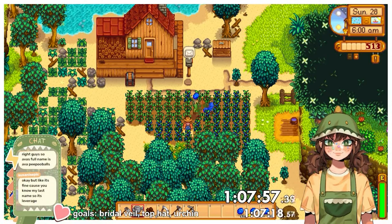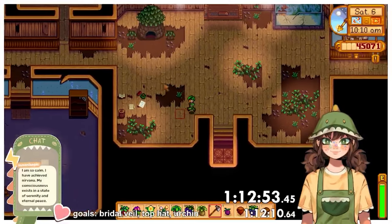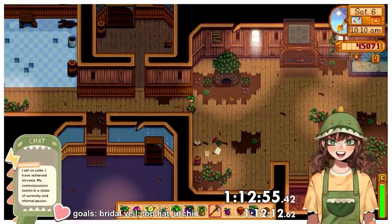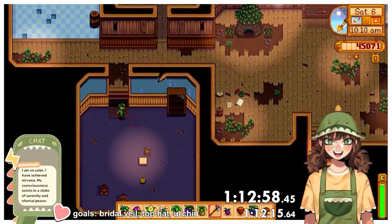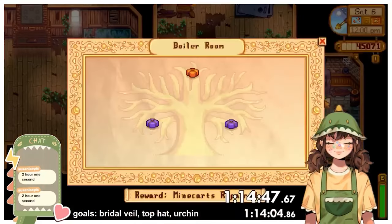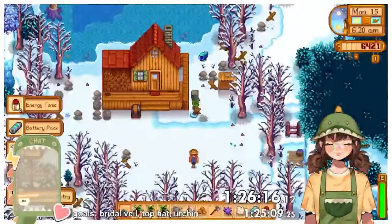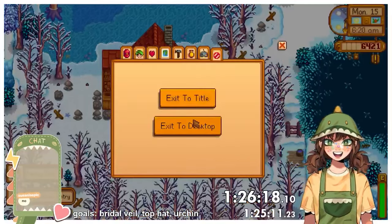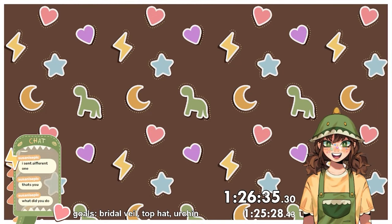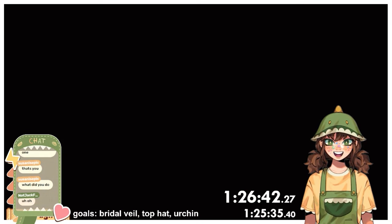On day 28 I harvested my blueberries and sold them all, resulting in 45,071g — less than expected but a fine amount. While donating my forage to the community centre I realised I'd left my solar essences and bat wings at home, forcing me to run back — almost 2 minutes of time loss. After returning, I donated to the boiler room bundle and completed the vault. While resetting my mail for a cloth and a battery pack, I accidentally exited the game instead of exiting to the menu, making the run no longer valid — though since this isn't an official run, it didn't really matter.